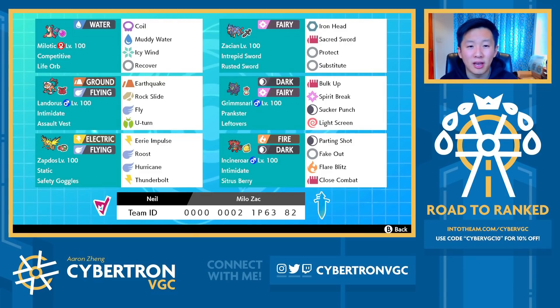Today we're using a really fun team featuring Bulk Up Leftovers Grimmsnarl, which is offensive with Sucker Punch and Spirit Break, as well as Light Screen for support. We're also using Life Orb Competitive Milotic with Coil, Muddy Water, Icy Wind, and Recover.